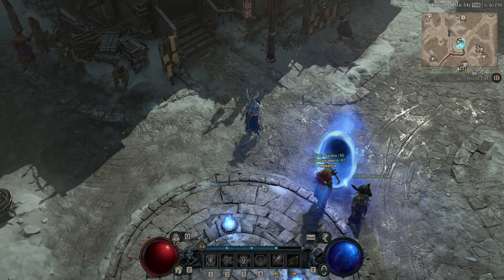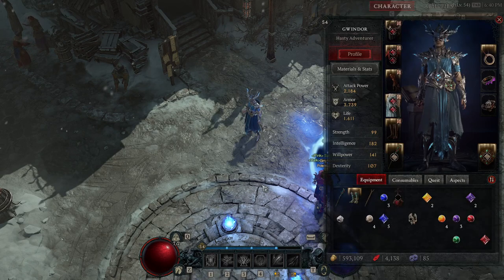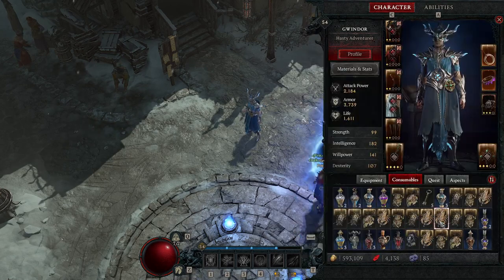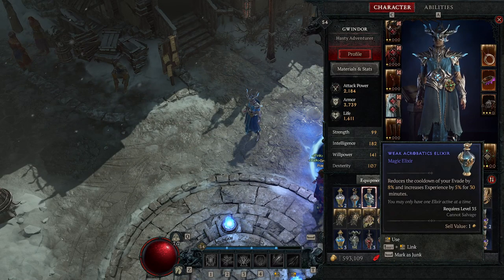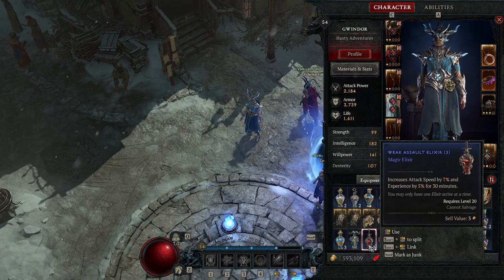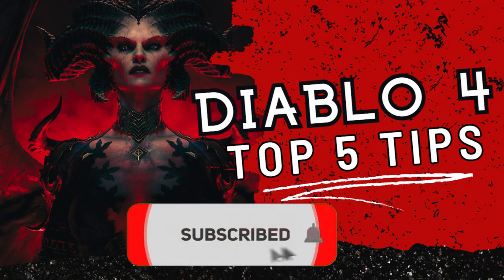Another tip I always forget but it's super important for gaining XP: when you pick up elixirs they drop into your Consumables tab. Your elixirs give you 5% experience for 30 minutes plus another boost — for example, shadow resist by 15% or evade by 8%. Keep up with your elixirs and you'll always have 5% extra experience. It's a great little tip and I'm guilty of forgetting it myself.